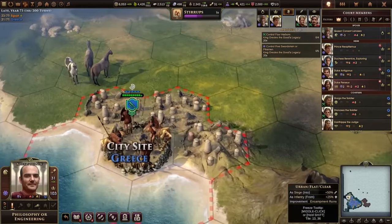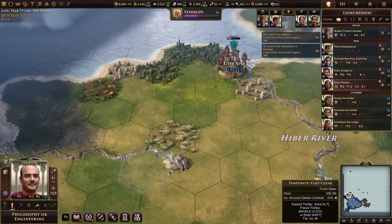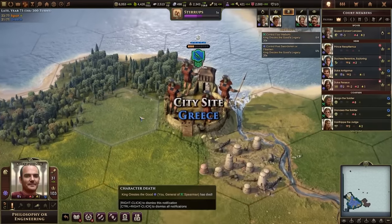For more, check out our reviews of Warhammer Age of Sigmar Stormground and Iron Harvest Operation Eagle. And for everything else, stick with IGN.